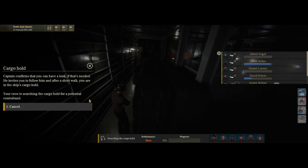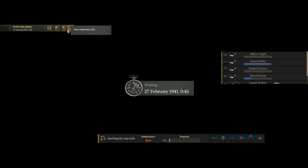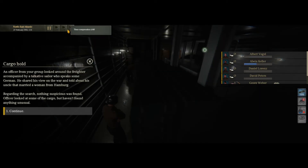The captain confirms we can have a look and invites us down to follow him. We'll throw it to 140x speed to wait out the search. It looks like our officers and radio man are all searching. Performance is slow — not sure if it's because we're lacking two additional officers or another reason. There might be training or skills that officers can develop to more quickly search cargo bays.